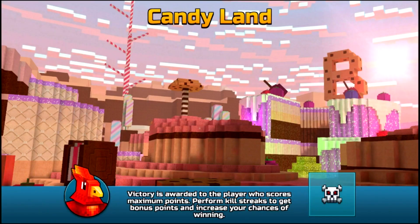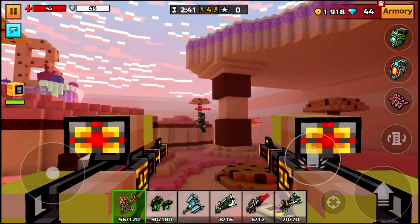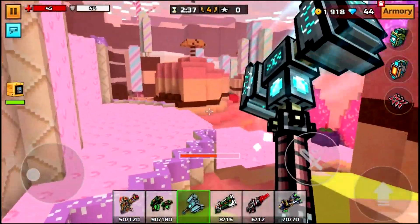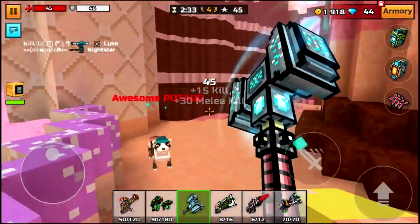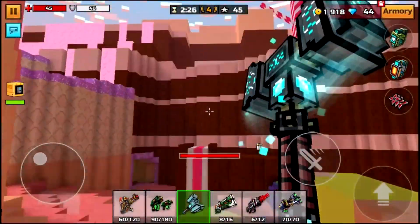We're going to the Big B map, Candy Land. I don't know why Big B Stas likes cookies, but whatever. Okay, let's try to use this. This hammer right here is the better one out of the two. Definitely one of the better melees you can get right now. It's amazing. I like it.